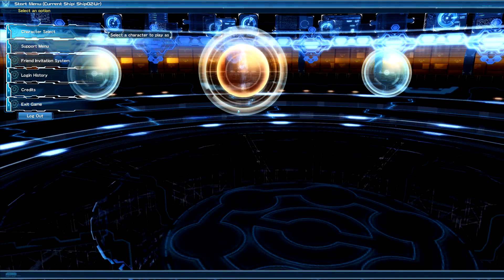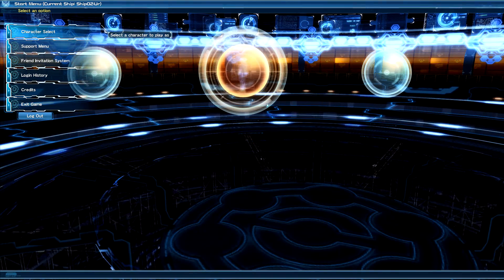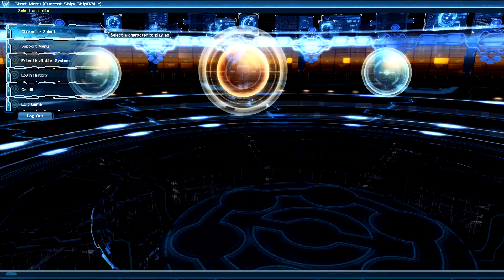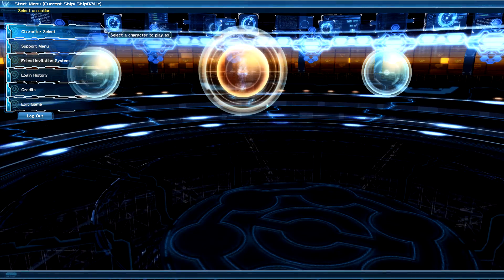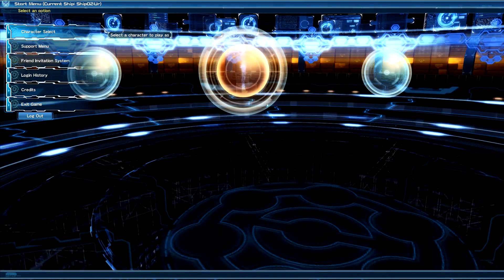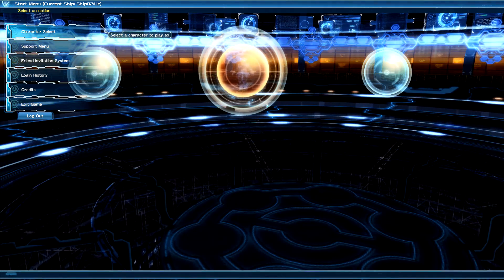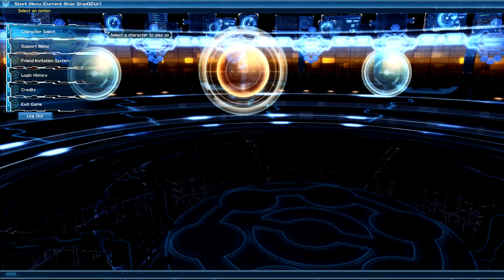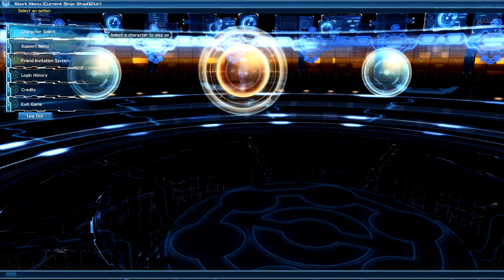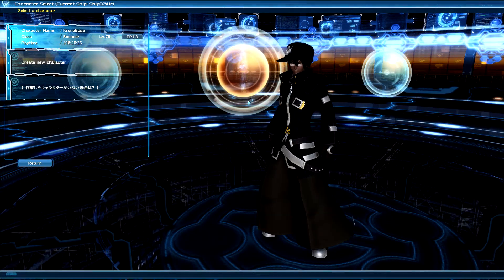Right now we're at the character select screen. I wanted to start from the very beginning — you've just loaded up the game for the first time, you're about to create your character, and you're trying to figure out what you should be doing. The question I found myself asking a lot early on, and I still get while live streaming, was: what should I really be doing? That's what we're going to address here in the first video.